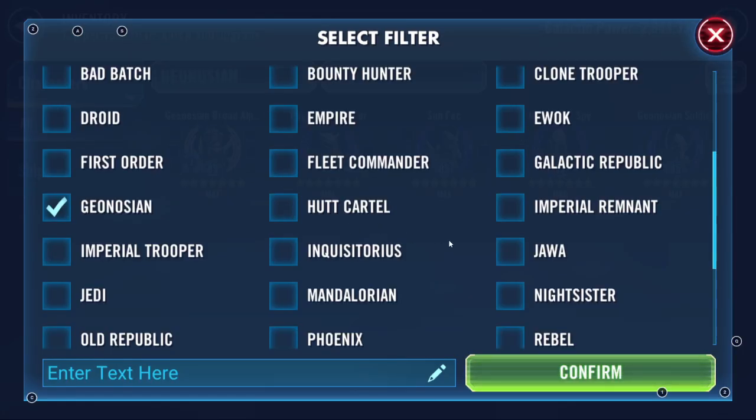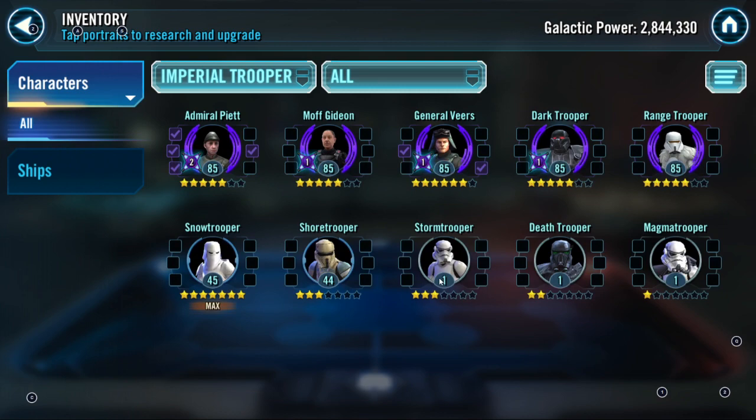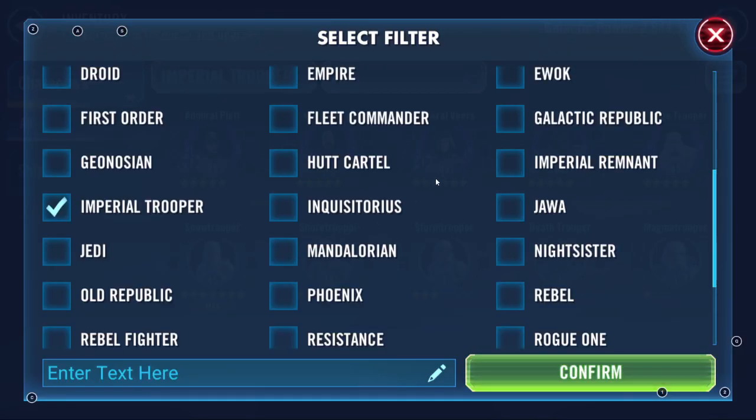Bugs are a great team on defense — they'll surprise your opponent. If you want me to do dedicated shows on Bugs, comment down below and tell me how you mod them. Imperial Troopers are also very important for your roster the higher you climb. We passed Galactic Republic — that's a big faction, we need to get in there.